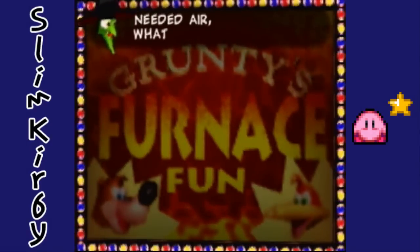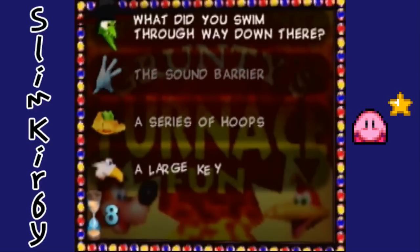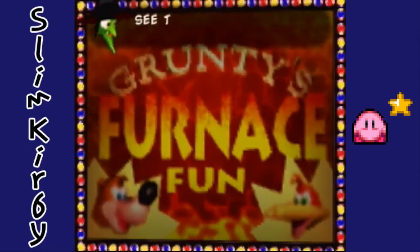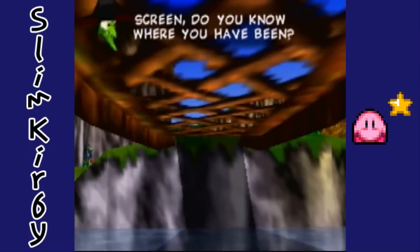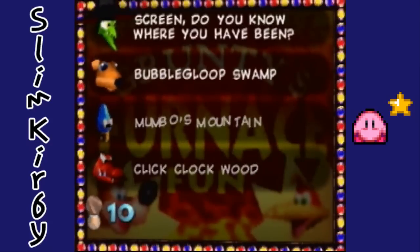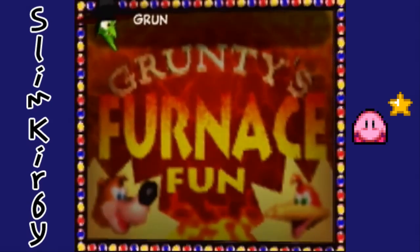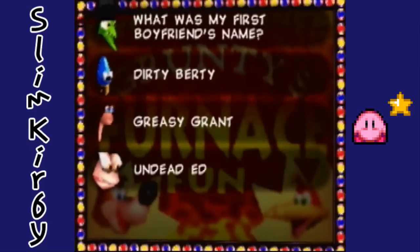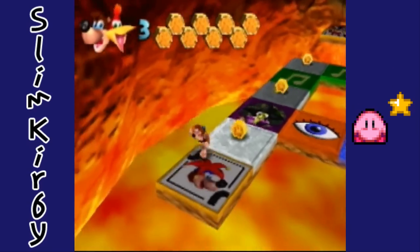Clanker's cavern — whale needed air, what did you swim through way down there? Large key. See the picture — that's Mumbo's Mountain again. I really like Mumbo's Mountain today, I don't know why. Grunty's quite a dame — what was my first boyfriend's name? That would be Dirty Bertie. Bertie, you're so dirty. Okay, joker.